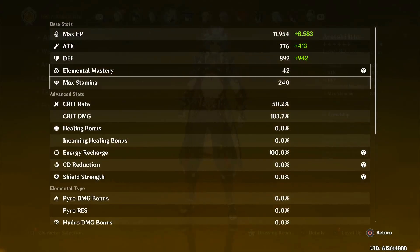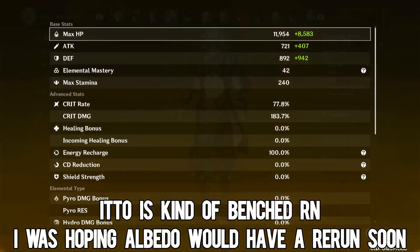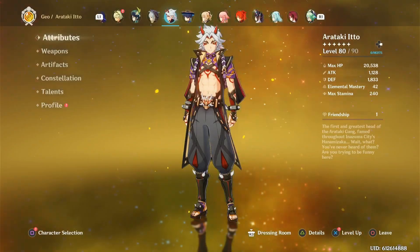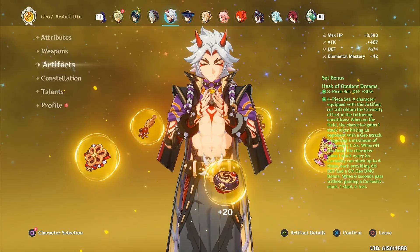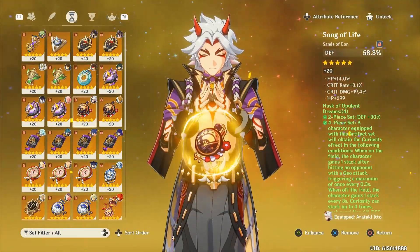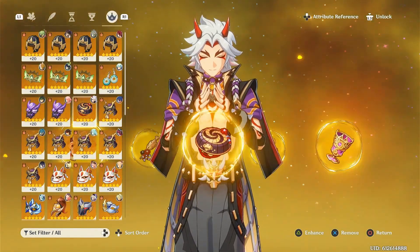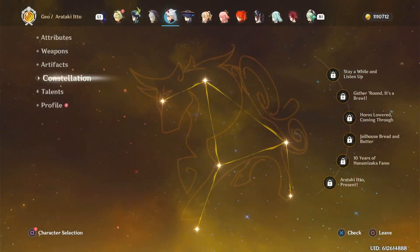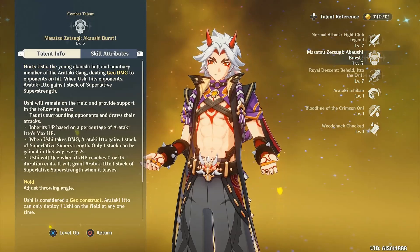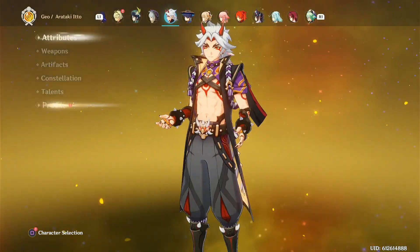Itto. He's also sharing Serpent Spine with Eula, and I like using this guy, but he is kind of a pain to build because I just have to invest so much into him. And I don't exactly have Albedo, so using him without Albedo or any Geo batteries is just very, very painful, especially without any ER. So I just don't use him as much, but when I do get Albedo, I'll obviously try to use Itto a lot more.